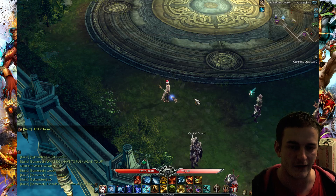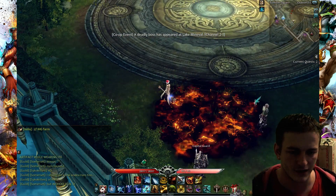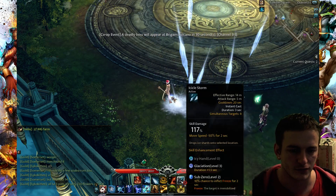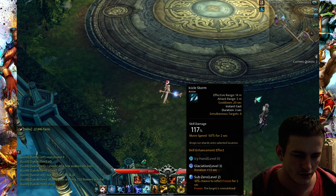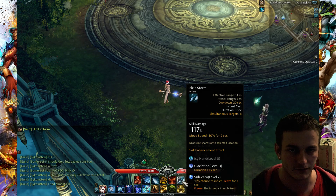For damage we have other skills. We have Flame Field — it stays for 6 seconds and makes a lot of damage. We have Icicle Storm — it's like Blizzard, huge damage for 3 seconds, and it can also freeze your enemies. So if you take a special talent, you can make this skill a control skill.